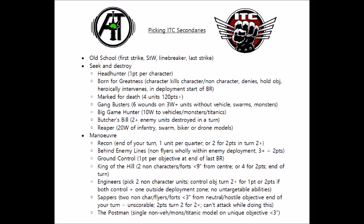For each secondary you can score up to a maximum of four points, meaning that out of the secondary missions you're going to get up to 12 points over the course of the game. This will be added to your primary mission score, which is basically out of 24 points, and scoring the bonus point for each mission can get you up to another six, giving you a total ITC score of up to 42.